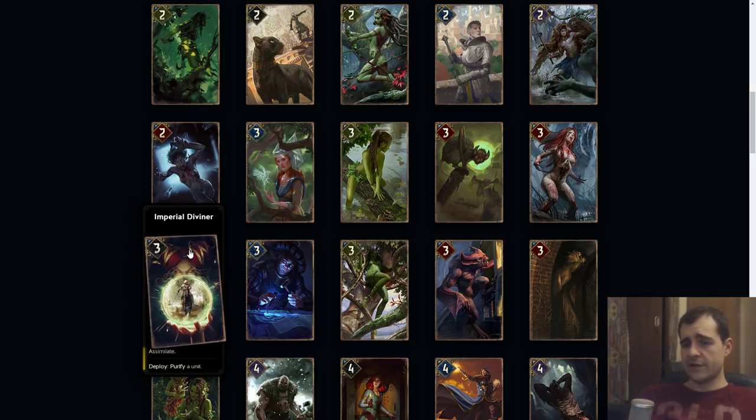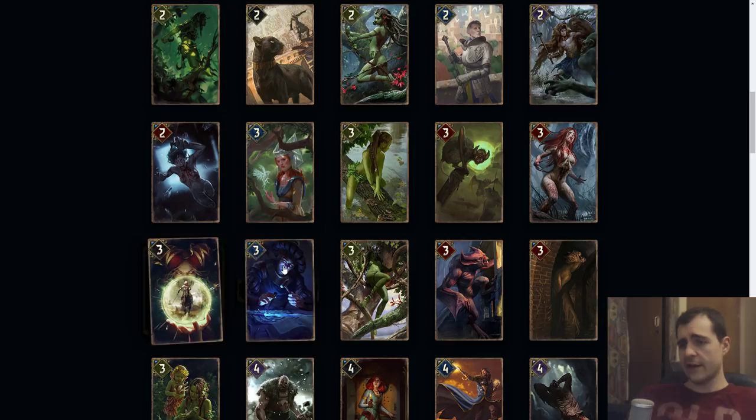Imperial Diviner: I think this costs five. Assimilate and purify — assimilate is when you play cards from another faction. Basically like Harmony but whenever that happens you boost by one and purify. That seems kind of good, so this is like a core card for the assimilate deck.